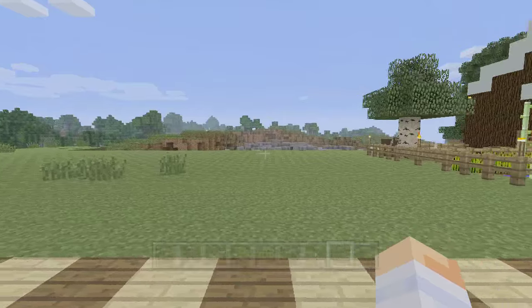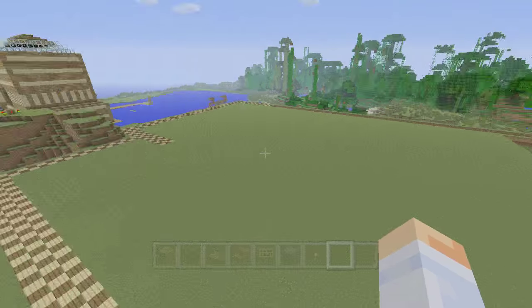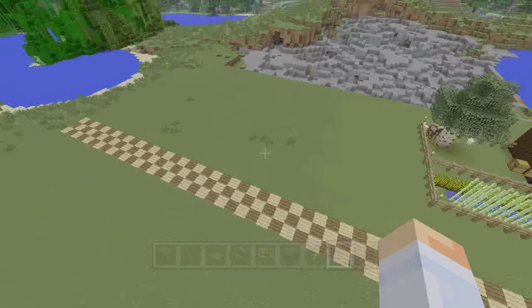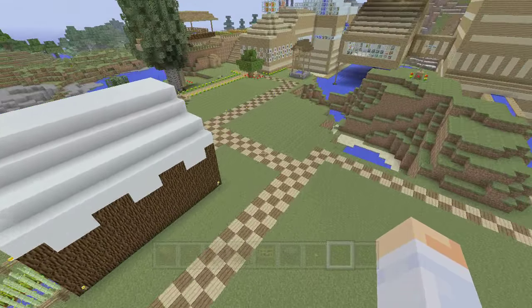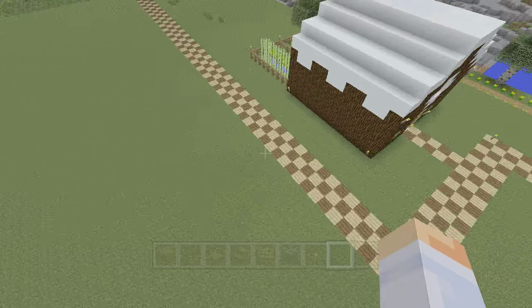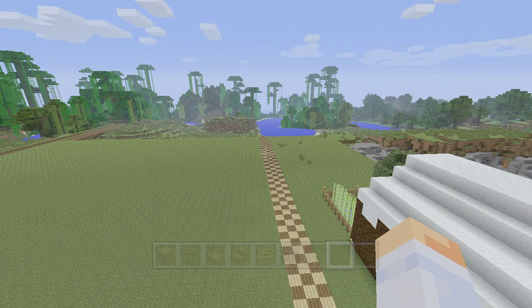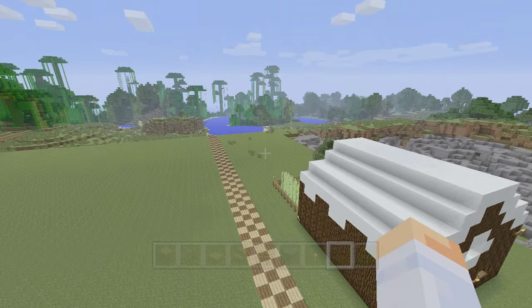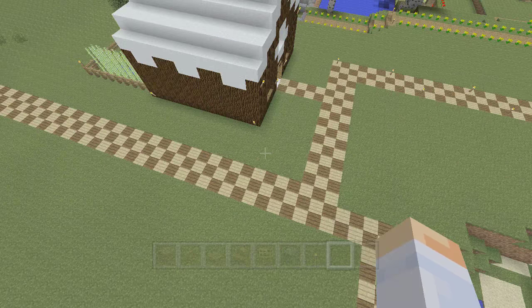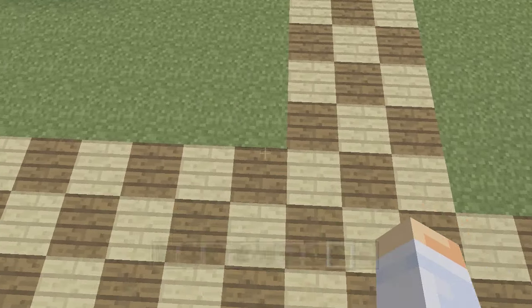Here we are in the builder world. It looks a little different — so barren compared to... well, actually not that much different. For you, I'm not sure how far along you've taken your path. The building itself is going to start at the 29th block from this point — from this little elbow, this little corner here. So what we're going to do is just count that off, then start building with some oak.